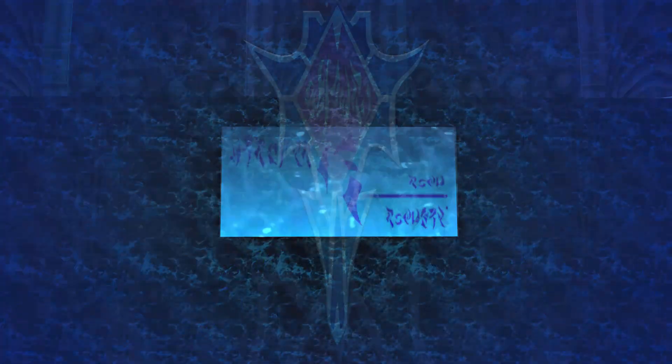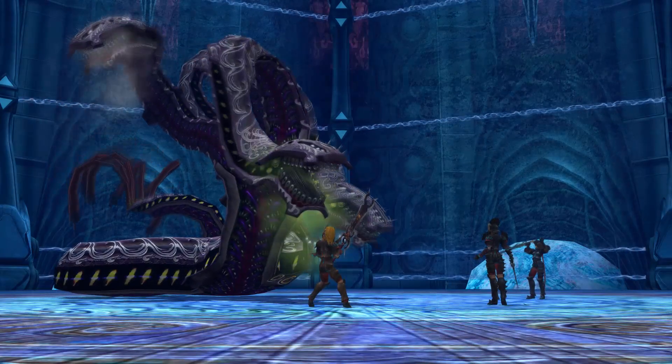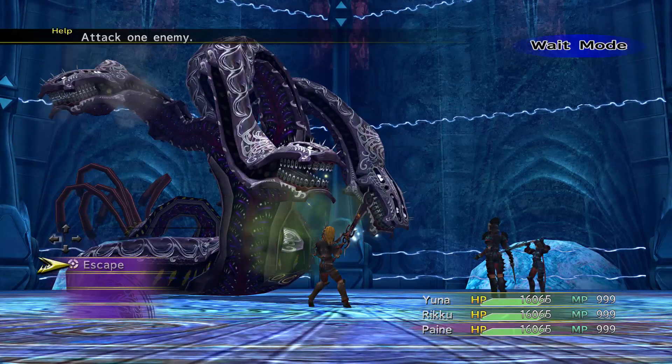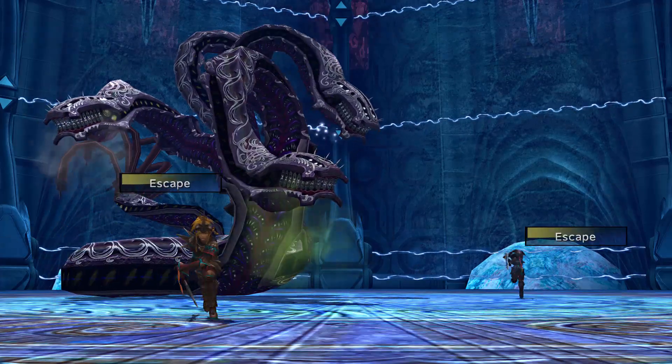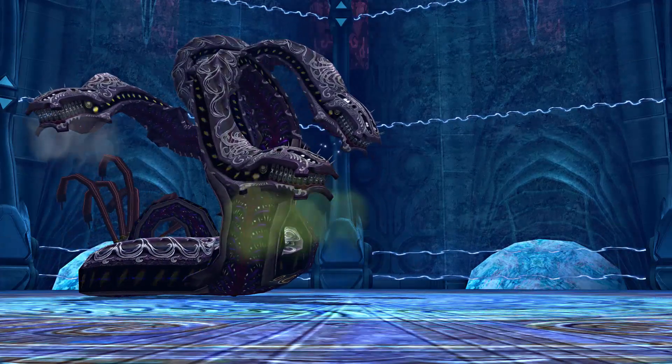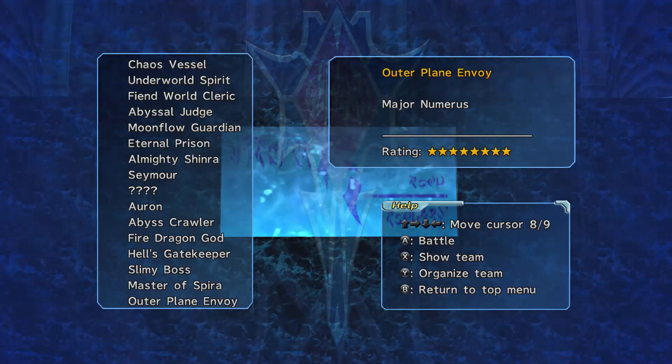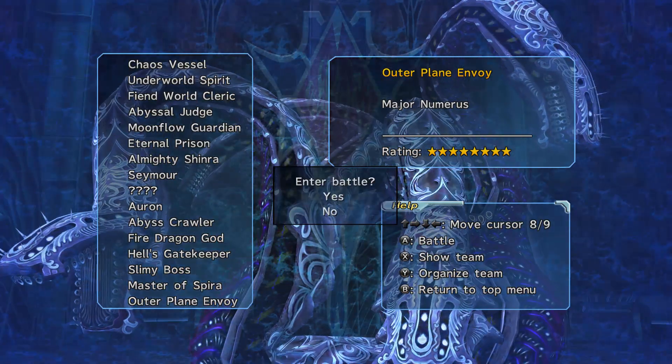This is not an easy fight, nor is it a short fight. And I'm running away — I got ambushed. I'm basically kind of screwed at this point, so we're going to restart this and not get ambushed. I wouldn't be upset if we got a preemptive strike, because that would make my life easier. But let's not handicap myself too much more than I already have.